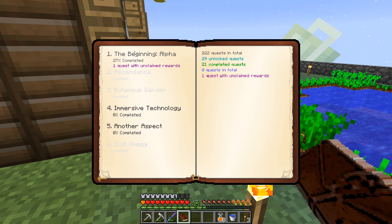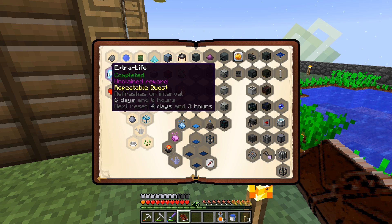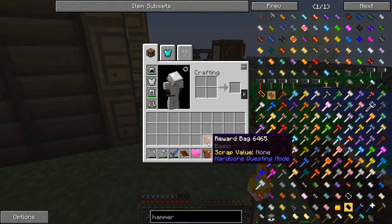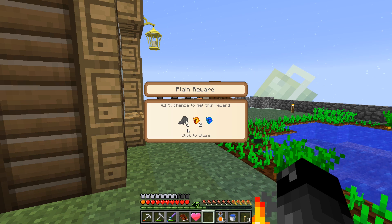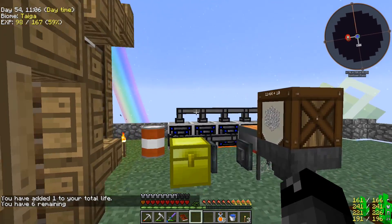We have a quest with an unclaimed reward from killing mobs - we finally killed enough of these spirit things and we're five into the next one. That's going to give us a full heart and a reward bag. Speaking of reward bags, we also had one from the last episode we never opened - we have two basics. Let's open these: we got batwing, molten core, frozen core, and the same thing twice.